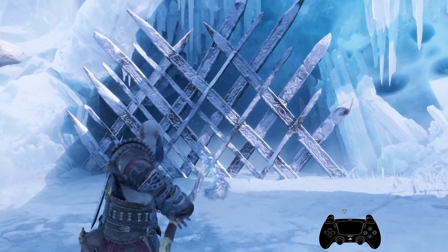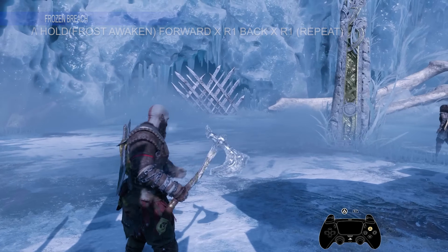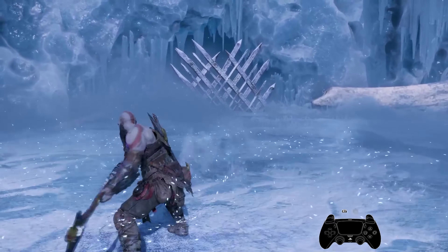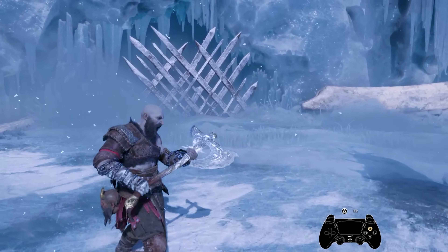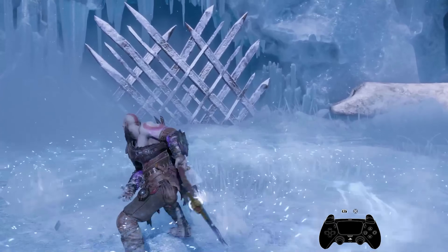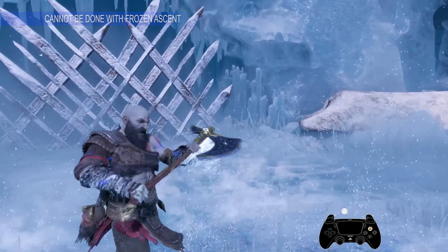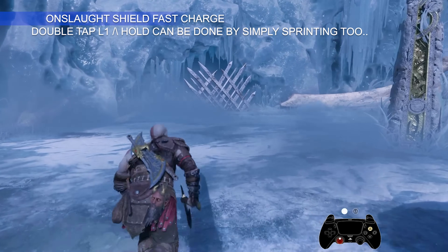Frozen Breach allows you to dance with Kratos. Whenever you charge your axe and press R1 just before the animation fully comes out, dodge backwards and forwards to perform a variety of hits. Dodge forward and press R1, dodge backward and press R1, without allowing the animation to fully reach its endpoint.